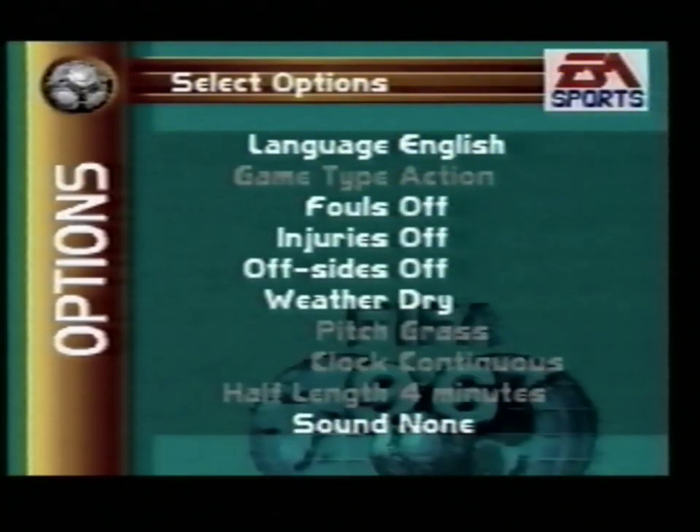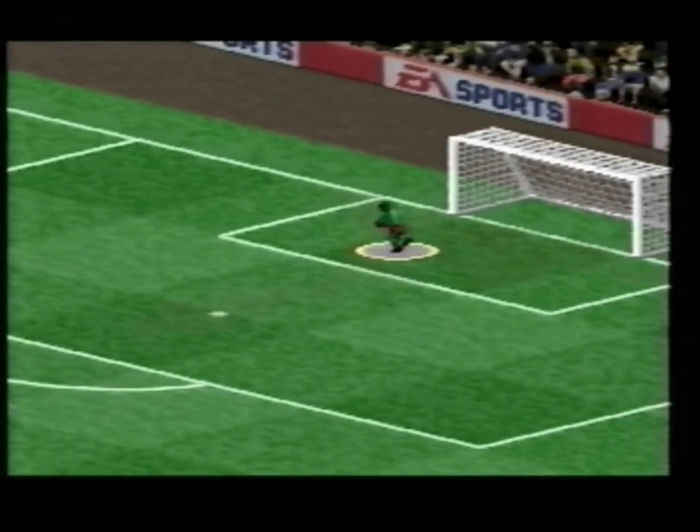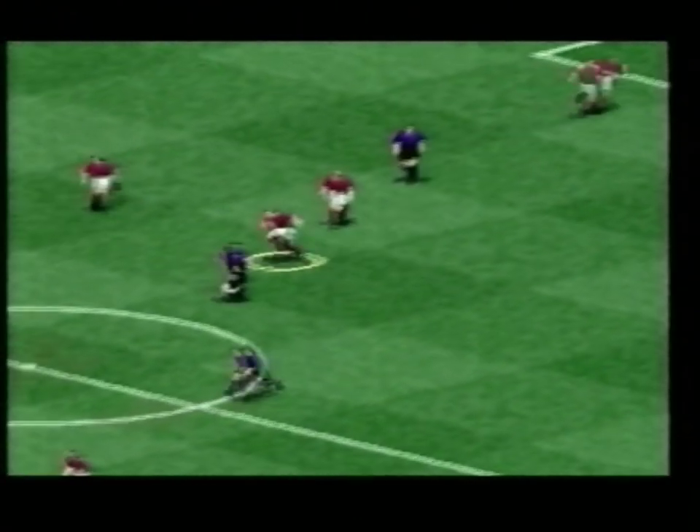When we set out to create FIFA 96 on Super Nintendo, it was a real challenge because it would have been two years since anyone had gotten a new Super Nintendo version of the game. We had to create a new level of gameplay — not just tuning it, but all new features to enhance the experience. We created a fast dribble button allowing you to run really fast, and power indicators right on the player so you never have to take your eyes off the action. The real focus was gameplay, gameplay, gameplay — and that's how we came in touch with the Probe developers in the UK.